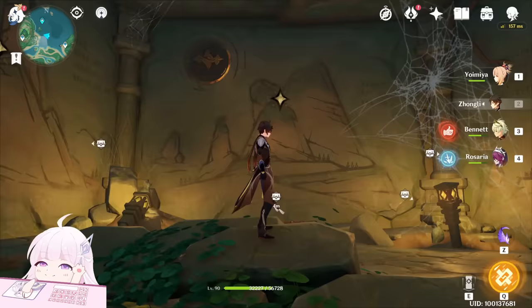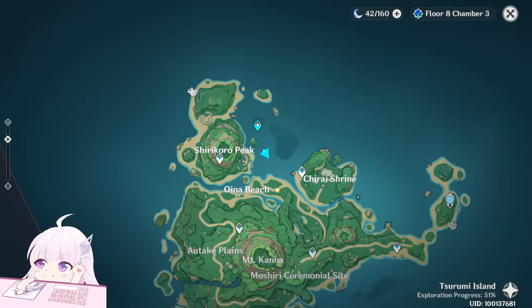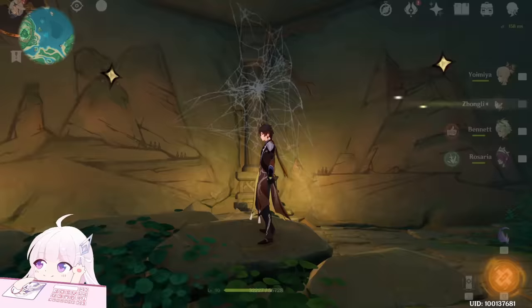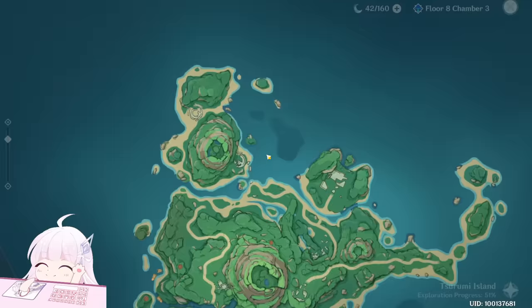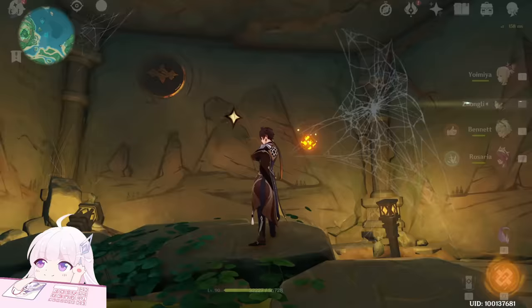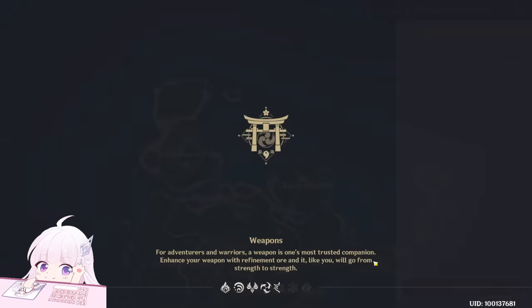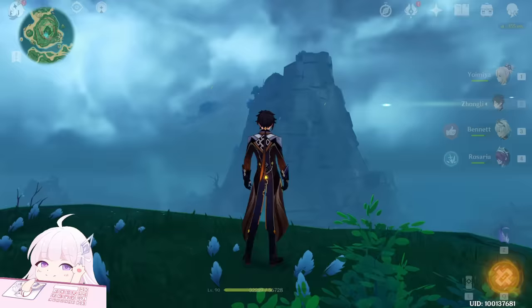Those three are the locations. You can also unlock a normal chest here, but this is not the final treasure. For that, three Electro Seelies will come out and go to three spots — those three spots correspond to three different islands. This one is basically here, you should find that Electro Seelie there. The middle one you should find here, and this one you should find here. So at Shirokoro Peak there are three mountains, and you can see one Electro Seelie on each mountain.